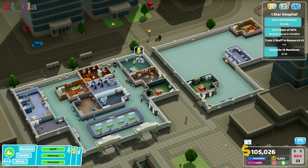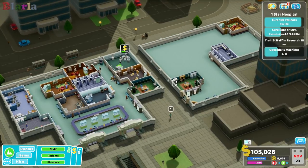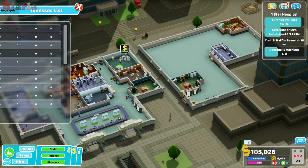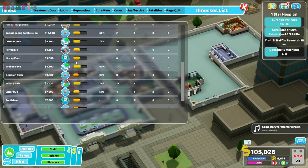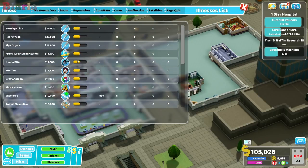We saved up some doubloons so we could jump straight into making this a more profitable hospital. Looking at what illnesses we're getting, sorted by most expensive at the top, surgery is the thing that we want to build ASAP - it's bang for your buck, minimal input and maximum output.